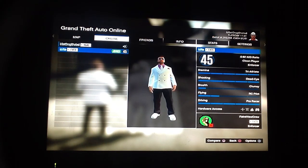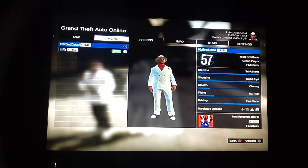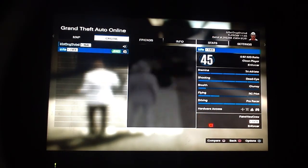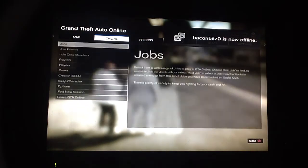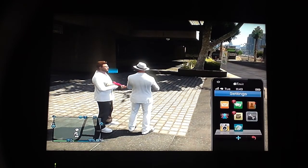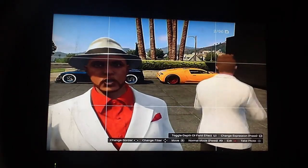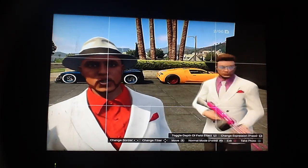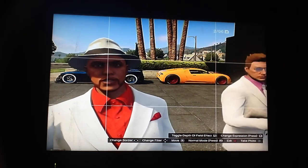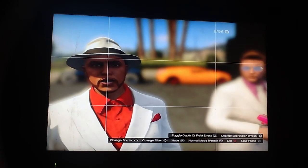Hey guys, it's UGotDropShoted here. I'm bringing you the unlimited money glitch after patch 1.10. We're taking a selfie right now — there's his Adder and there's my Entity. I've added to mine but it's not out here.